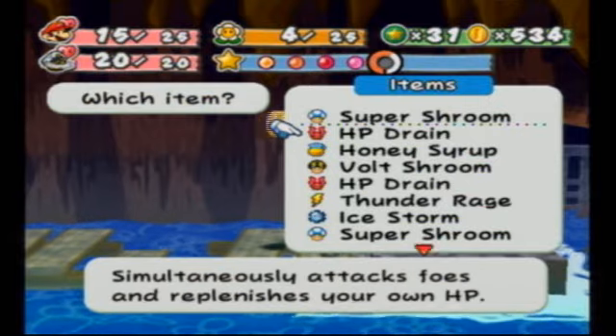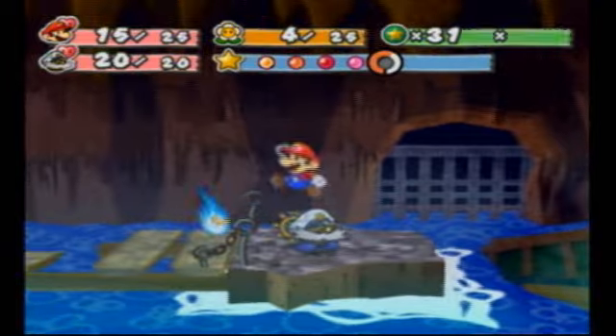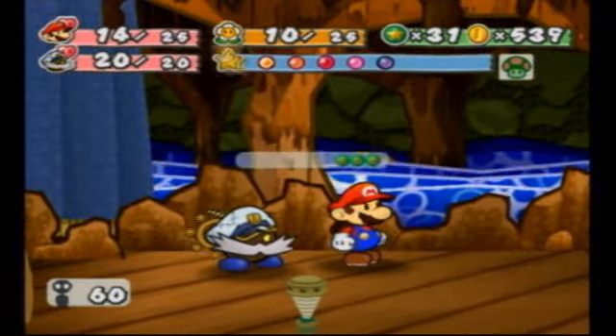Let's see here. I want to drop this HP drain. No! Crap. Looks like I don't have any choice now. Getting attacked by more bubbles. I'll be right back. Okay, finally! Now we're done with that.